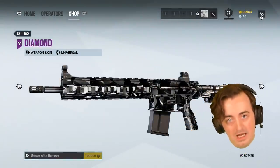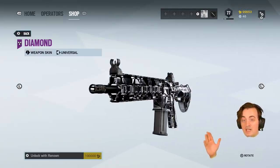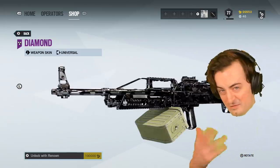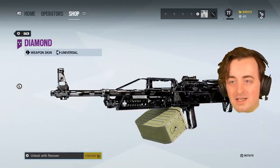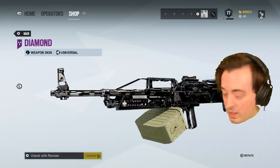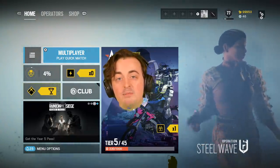If you save up 100,000 renown you can afford the diamond camouflage. As you can see, this is the diamond camouflage — it's a universal weapon skin, so once I buy this weapon skin it'll go on all of my guns. I'll be the first to admit I'm not the greatest Rainbow Six Siege player, I just happen to play this game a lot with my friends. After a lot of saving I finally have enough — well, almost enough. One more game should do it, and that's what we're going to be doing today.